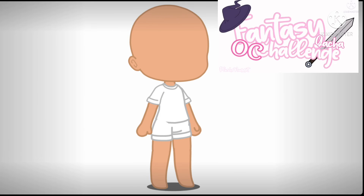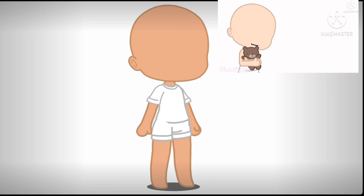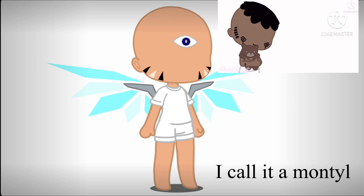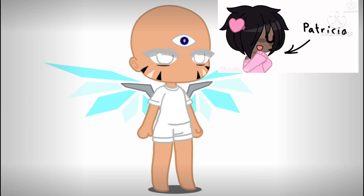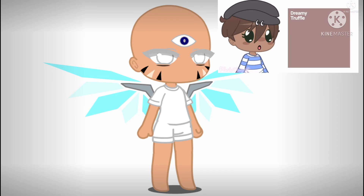Gotcha OC challenge! Like most OC challenges, you are free to choose the gender and skin tone yourself. If you have fewer than 10 cuddly toys, your OC will be a human. If you have 10 to 20, their species will be based off your favorite animal. If you have more than 20, you can make up an entirely new species. Eye shape can be whatever you want; the eye color has to begin with the same letter as your first name — for example, if your name is Patricia, add pink eyes. If the first letter of your name doesn't match any color, you can be more specific, like sky blue or dreamy truffle.